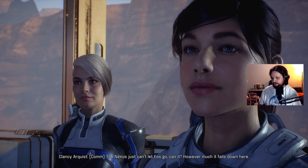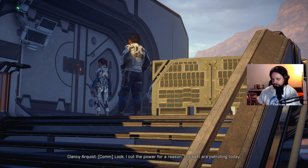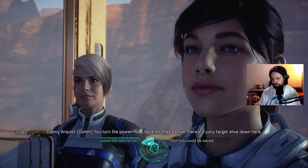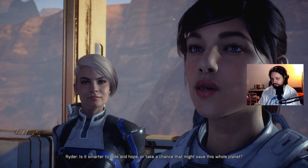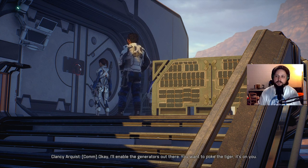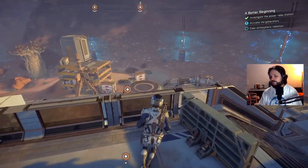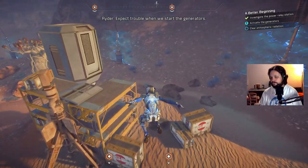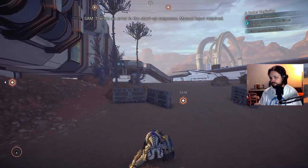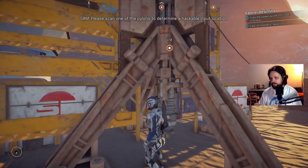He says he cut the power for a reason — the Kett are patrolling today. If we turn the power relay back on, they'll know there's a live target down here. The protagonist asks: is it smarter to hide and hope, or take a chance that might save this whole planet? He agrees to enable the generators, but warns: you want to poke the tiger, it's on you.